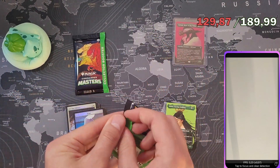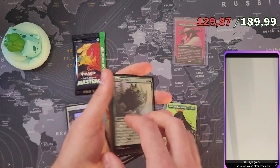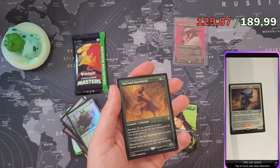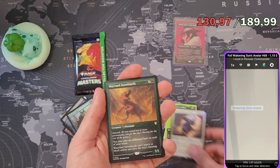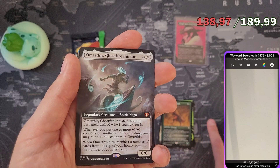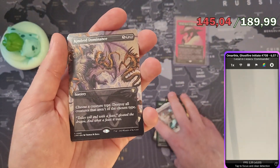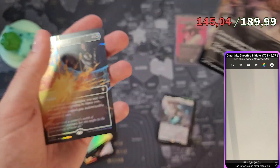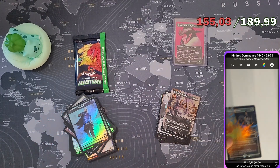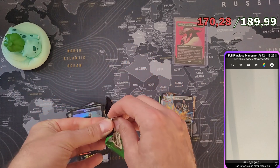With the serialized foil from the last set the price difference was way higher — I only got one from the whole Lord of the Rings thing. Anyway, Awakening Sun's Avatar is maybe a few bucks in foil, about a dollar. Wayward Swordtooth in etched foil is about $8. Marris Ghost Fire Initiate is $6. Kindred Dominance is a beautiful card, probably worth $10 to $20. Flawless Maneuver in foil is around $15. I doubt we made more than $50 from that pack.